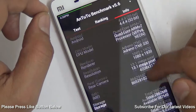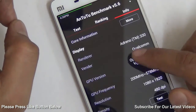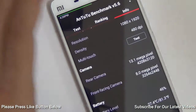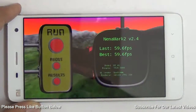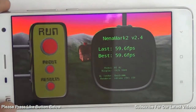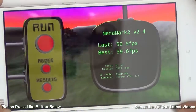When it comes to specifications, this phone is top-notch. It comes with a full high-definition display panel and is running Android 4.4 KitKat with Xiaomi MIUI version 6. In terms of graphics, on Nenamark 2 we got a score of 59.6 frames per second, using the Adreno 330 GPU by Qualcomm.